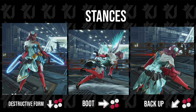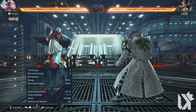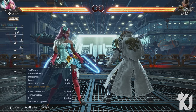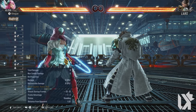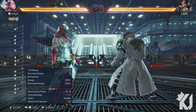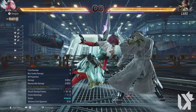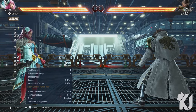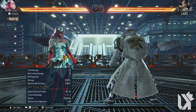Alissa is a very defensive character, but once the chainsaws are out it's no holds barred — it's crazy what her chainsaws can do. She has a stance called Destructive which is down one plus two. She has Boot which is four, three plus four, and she has Backup which is down back one plus two.